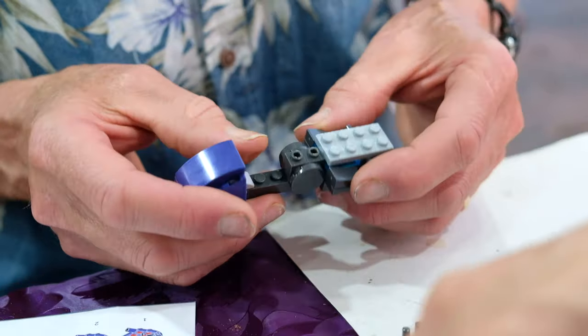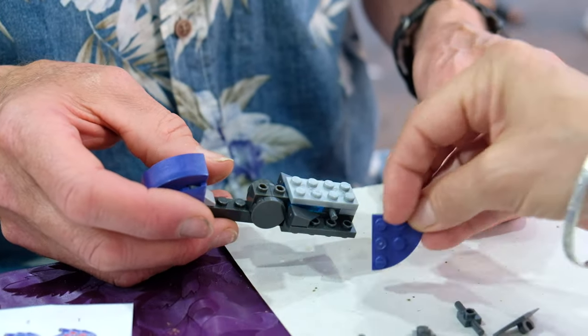We're back on the build after a skewer break. This is a really good quality model — the pieces are snapping in with a real snap, you feel they're not going to come apart. I'm a particular fan of the choice of purple for this build.